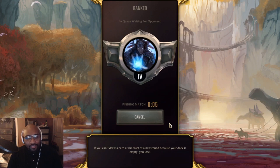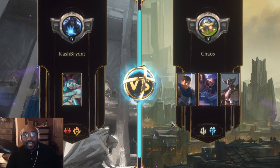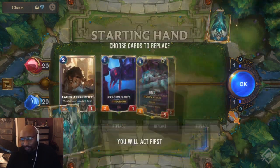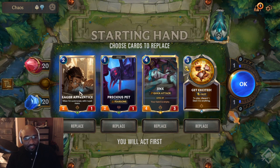I'm thinking about making a Shadow Isles deck next. We got a match going against a deck with Garen, Brom, and Tryndamere — which is all kind of tanky legendaries. I actually get a game going with this and I actually start off first.